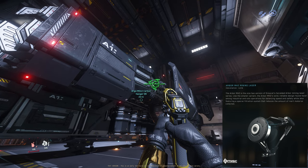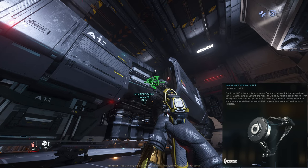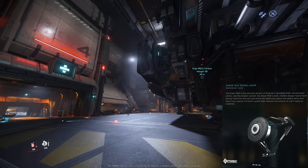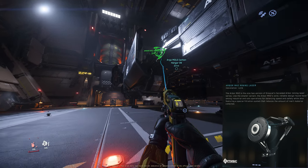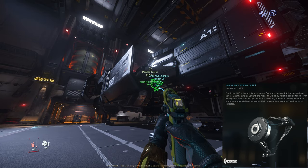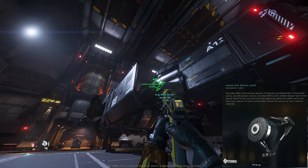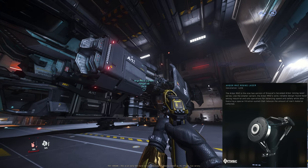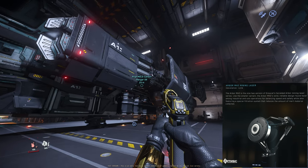This is the Arbor mining head size 2 for the Argo MOLE. You can fit three size 2 mining heads on the MOLE — one in the front and two on the wings. Interestingly, it appears you can now fit either size 1 or size 2 mining heads on the MOLE, giving a lot more options. You could put three size 1 heads on the MOLE and do some multi-crew mining if you prefer size 1 specs — that's a good addition.